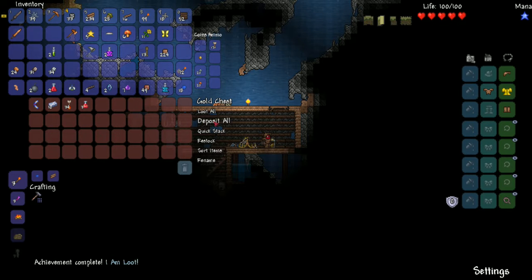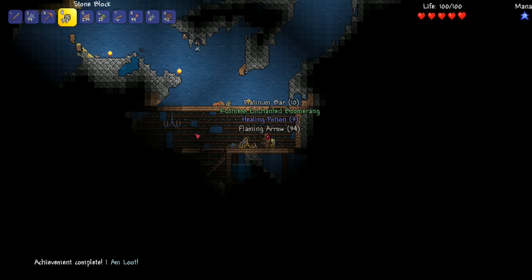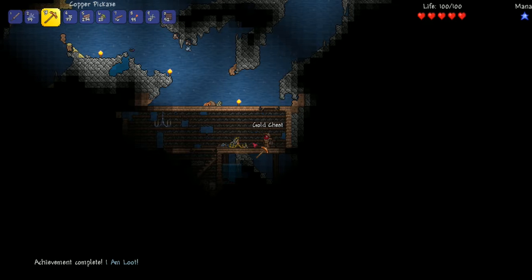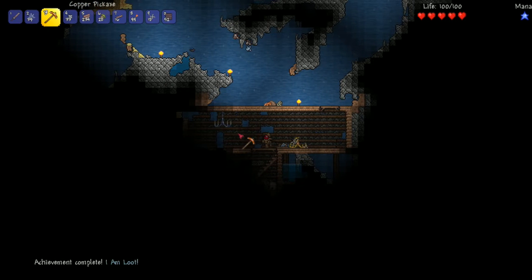If you want to pick everything that's in a chest, you can click 'Loot All.' I'm going to take the chest as well - chest furniture items are taken with your pickaxe. And I'm going to take that chandelier - it's a platinum chandelier. You can either install it in our house or sell it.